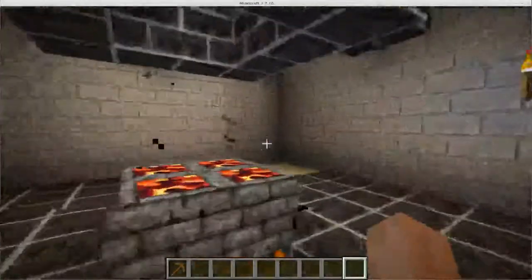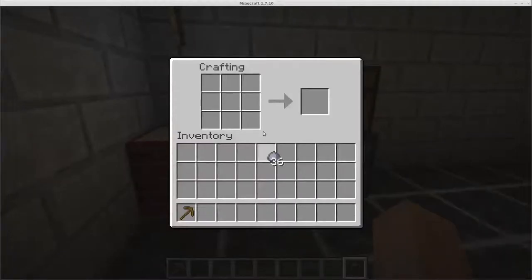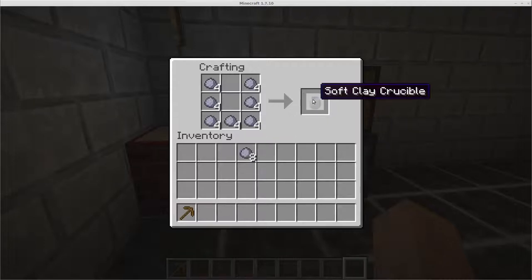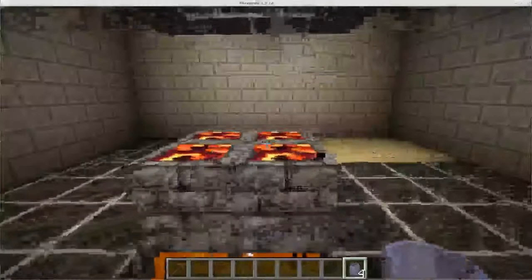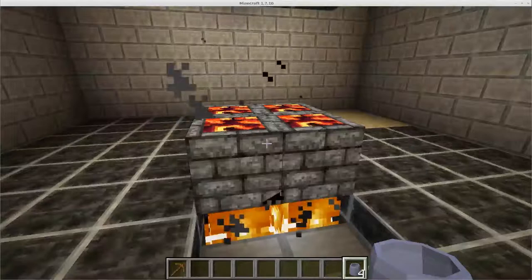To start off with, you're going to need clay. That's step one. We want to make ourselves an empty crucible. The crucible process takes iron ore and melts it down inside the crucible, and cooling the iron ore slowly inside the crucible allows it to form a stronger ingot. We'll get ourselves some empty crucibles and come to the first block in the mod, called the forge.